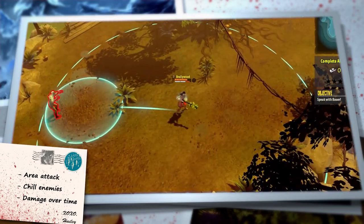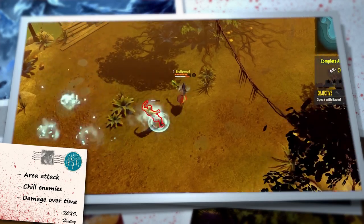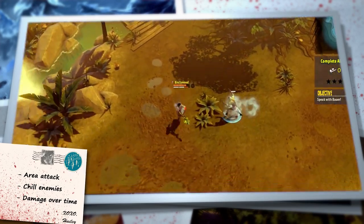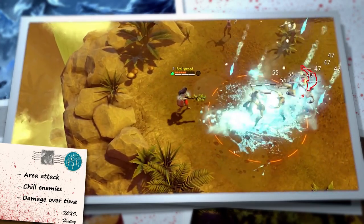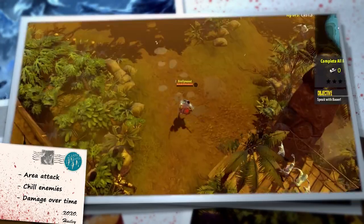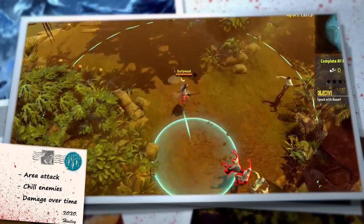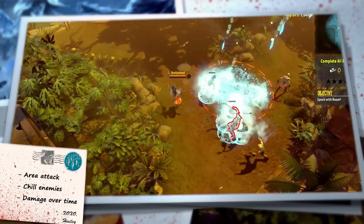Rank 2 adds the Winter Grasp augmentation, where enemies are drawn into the Blizzard as it builds up. With the Eye of the Storm augmentation, Blizzard unleashes a blast at the end of its duration, freezing all enemies hit. Blizzard is great for controlling areas of the map, as enemies do not want to fight while standing in it.